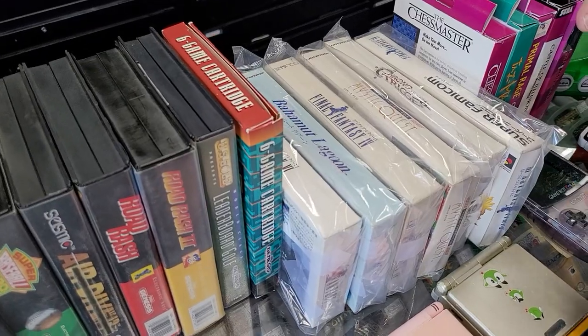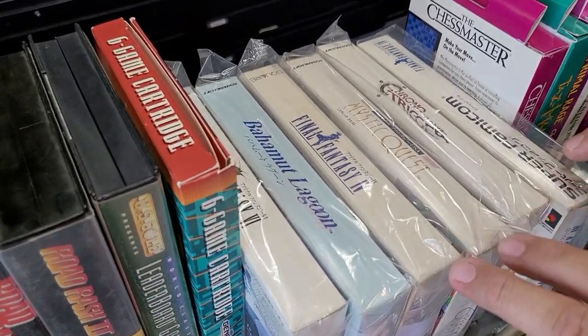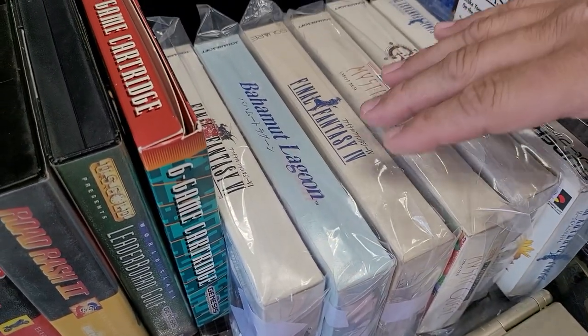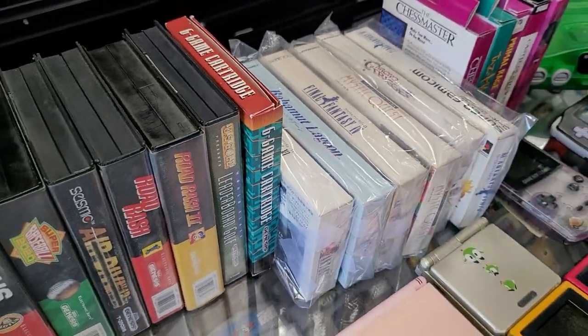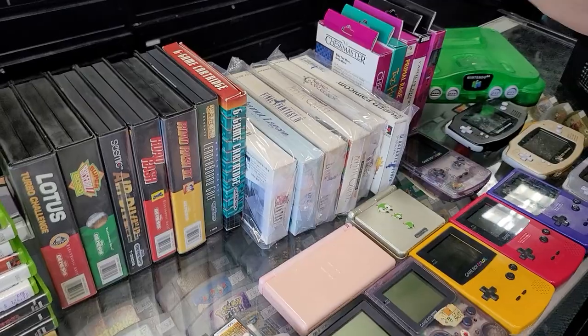Japanese Super Famicom games — look at that! Chrono Trigger, Mystic Quest, Final Fantasy 4, 6, Bahamut Lagoon — if you know, you know. A bunch of Square stuff, you've got to love it.